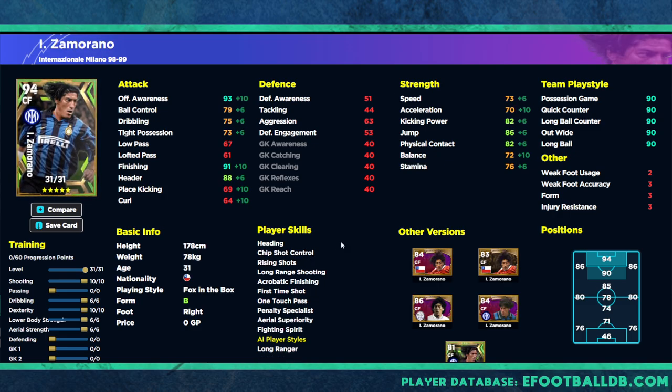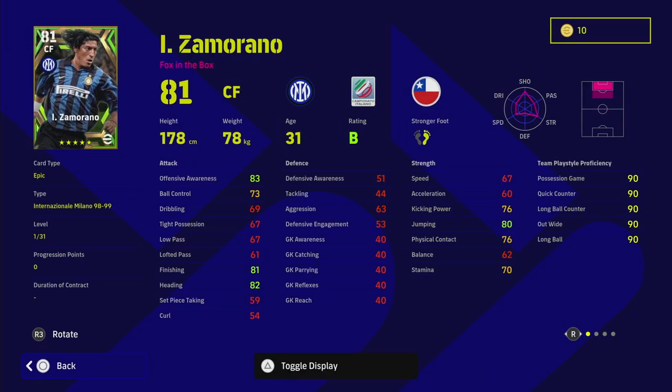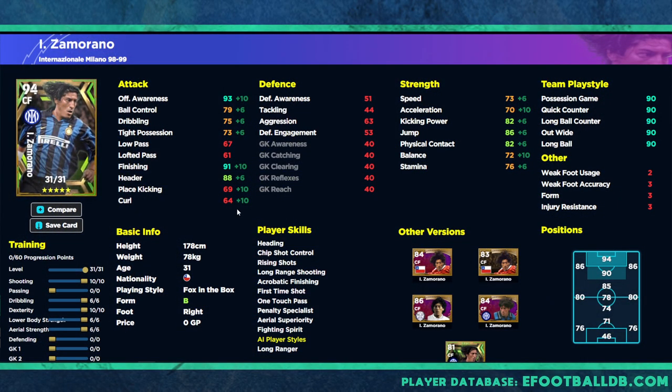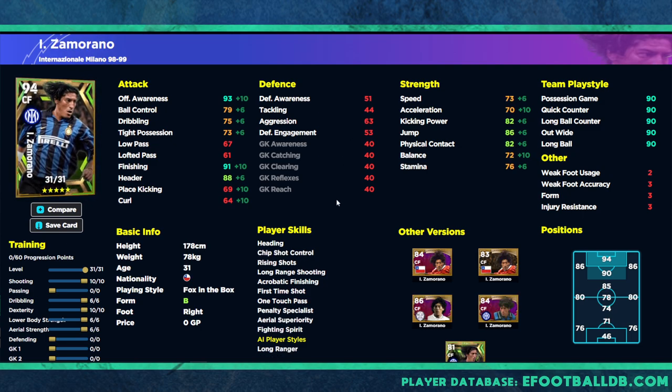Zamorano is a player that was a little bit before my time, but he looks fairly good in game. He's got unwavering form, heading, long range shooting, first time shot, and one touch pass — he's kind of in the same mold as Inzaghi. You've got the finishing and offensive awareness, but his acceleration isn't as high as Inzaghi's. Because of that lower acceleration and balance, you need him as your target man or fox in the box — sitting in the six-yard box as often as possible so you can sweep it across and finish.